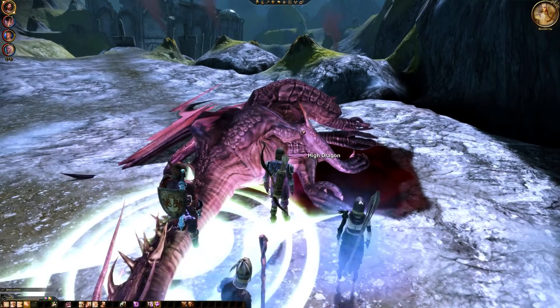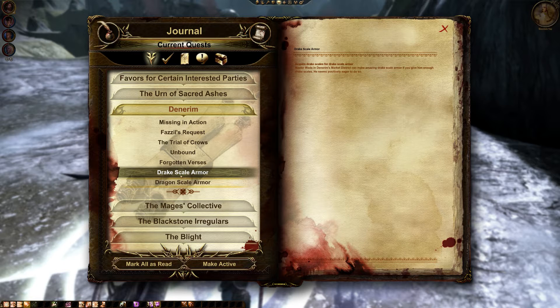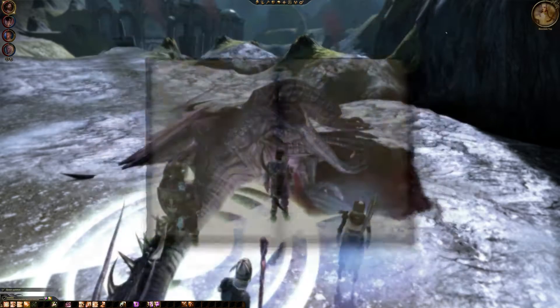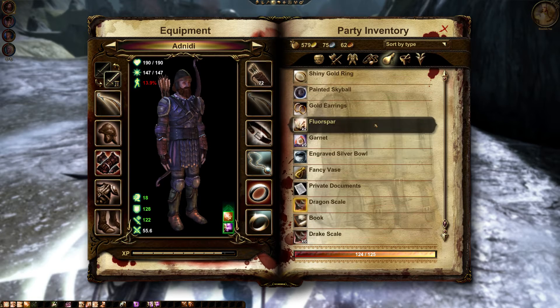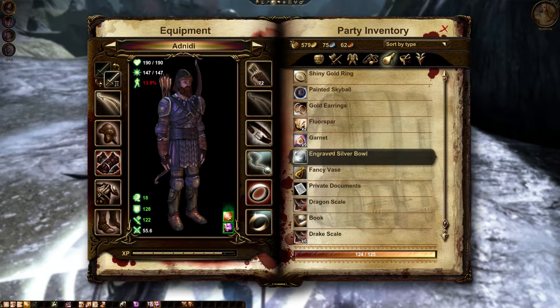New quest: Dragon Scale Armor. Master Waite in Denerim's market district can make amazing drake scale armor if you give him enough drake scales — he seems positively eager to do so. Dragon scale armor: you found a dragon scale, perhaps a master armorsmith could do something with this. Was it a different drake skin than the other one? Dragon scale versus drake scale — drake and dragon.